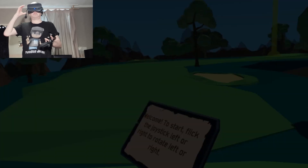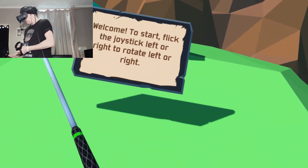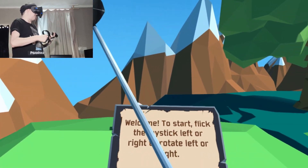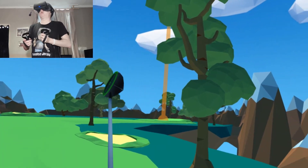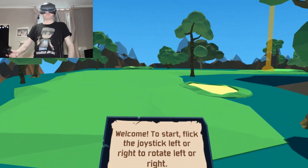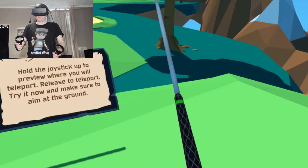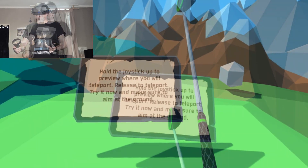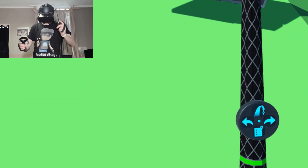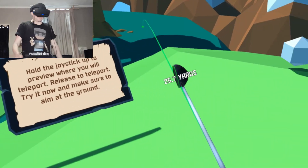Cloudlands 2 loading. Okay, here we are in the game - I'm in a really cool polygon world. For those who watched my Oculus Quest video of the game, I had lots of tracking issues with the sun playing outside. I've got no issues at all now, no tracking loss or anything. Welcome to the start - flick the joystick left or right to rotate, hold the joystick up to preview where you'll teleport, release to teleport, and make sure to aim at the ground.